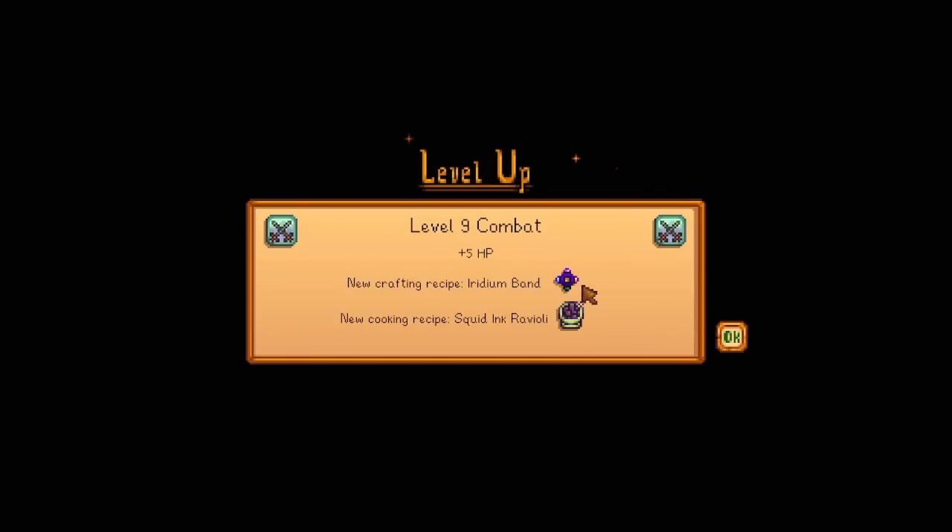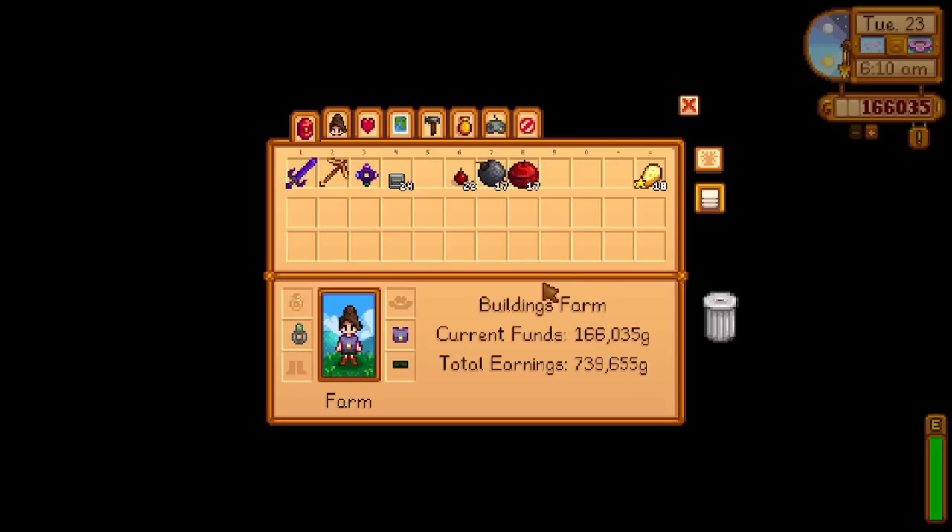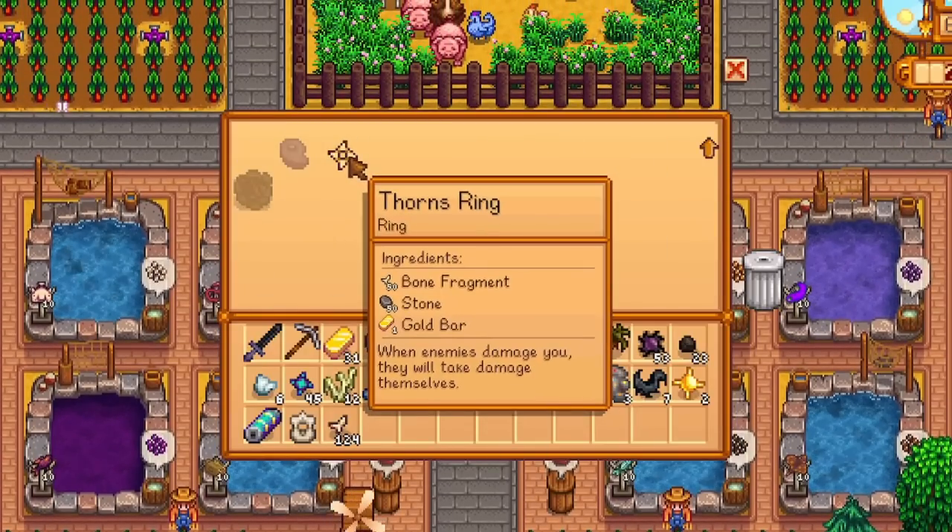I would highly recommend the rings that are unlocked at certain combat levels. The Iridium Band is no doubt one of the best rings you can consider crafting yourself, which is unlocked at combat level 9. Not only does it combine the Magnet and Glow Ring, but it also combines a Ruby Ring benefit which increases your damage by 10%. The Thorns Ring, unlocked at combat level 7, is also a really good ring.